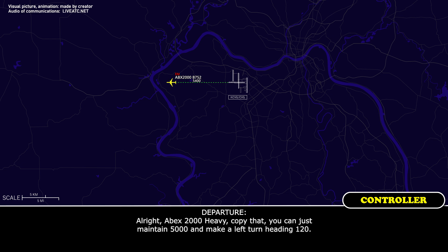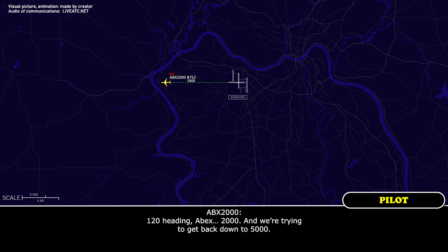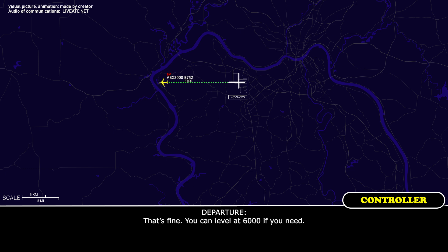Alright, Apex 2,000 Heavy, copy that. You can just maintain 5,000 and make a left turn heading 120. 120 heading, Apex 2,000, and we'll try and get back down to 5,000. That's right, you can level at 6 if you need.